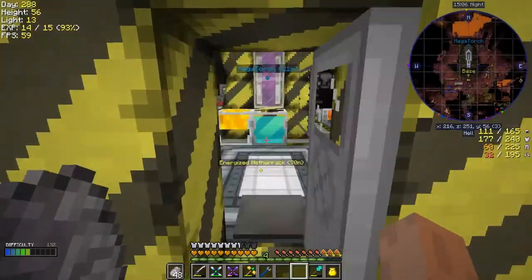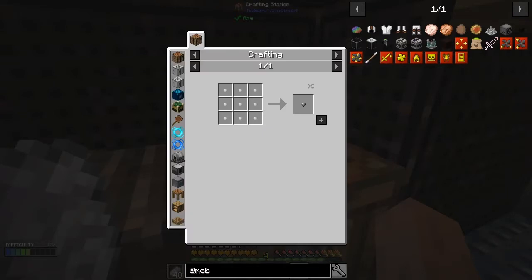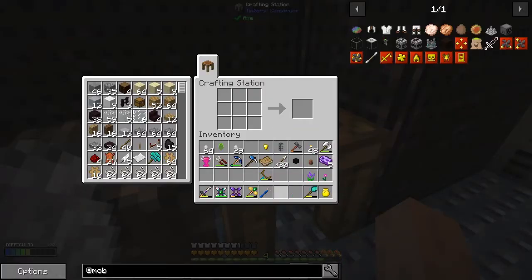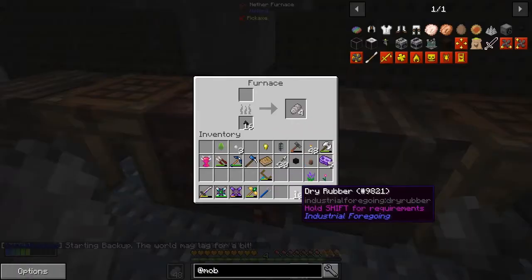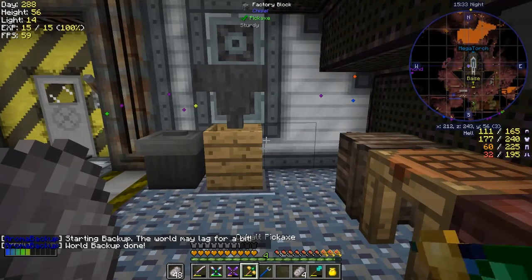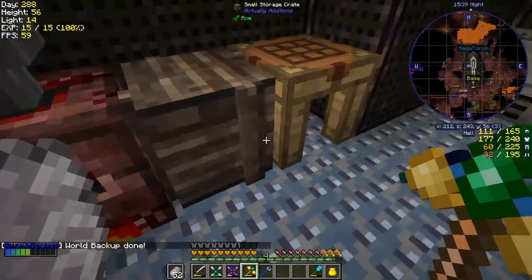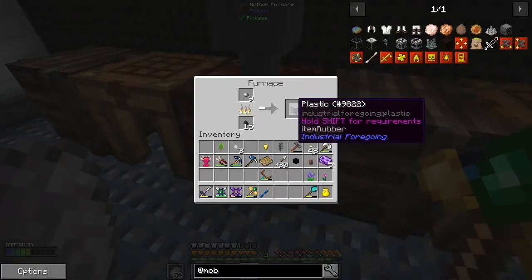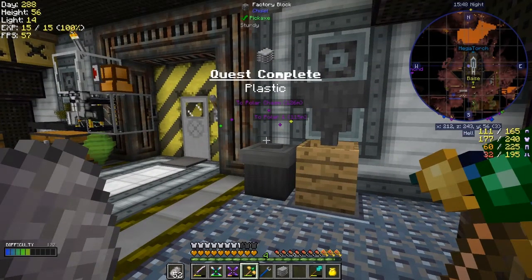Now we have to prepare these — we'll look at the uses first of all. That'll give us 10 pieces, then we cook these. Let's put those in, take out the bread — and then we should get plastic sheets. How many pieces of plastic do we need for this quest? Done — good. So back to the quests again.